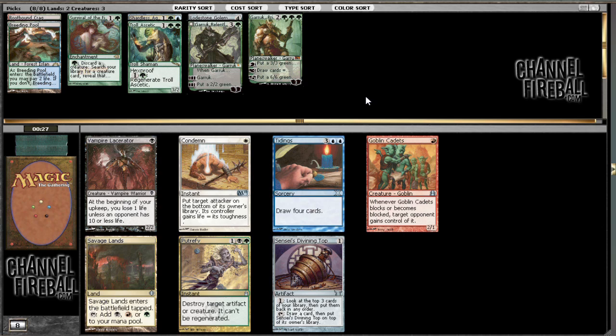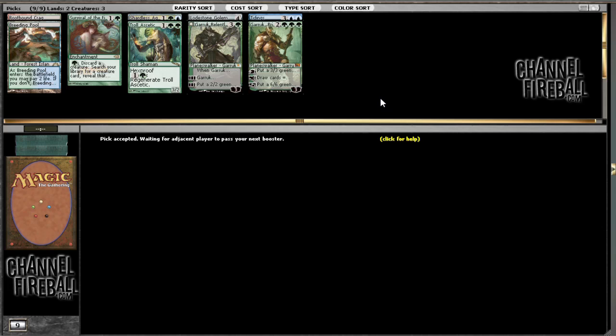Could take Savage Lands or Putrefy, but I really like Tidings. I wanted to first pick it, so boom. Tidings is also quite nice if you get Noble Hierarch or Llanowar Elves type stuff, because if you just go turn one Elf, turn two Elf, turn three Tidings, it really leads to some explosive hands.